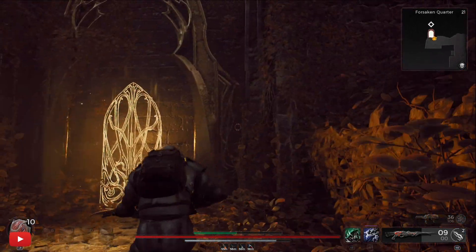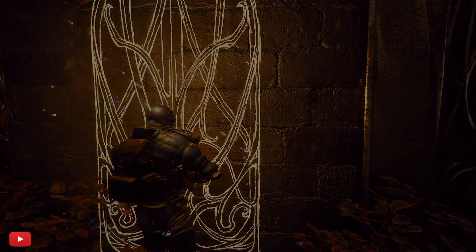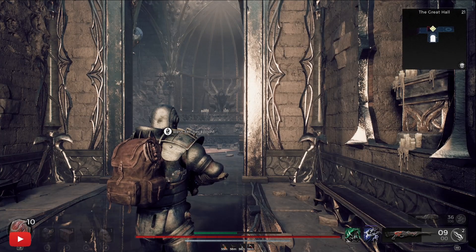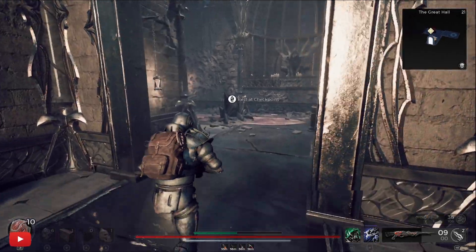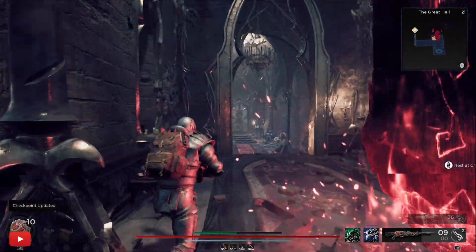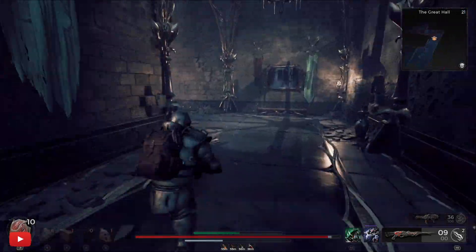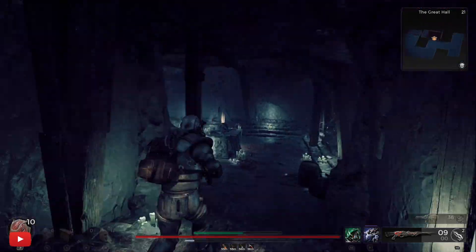I've been in the great hall hundreds of times and never bothered picking it up until now — and you can tell because watch how clear this image is; I've upgraded my hardware and recording. Anyway, going through this one — this is the great hall — and that's the way you do it: just keep rinse repeating through the Forsaken Quarter until you get the right dungeon.